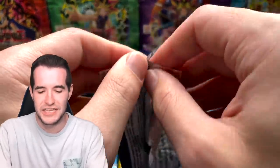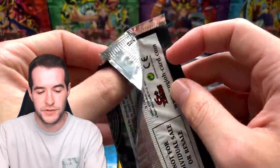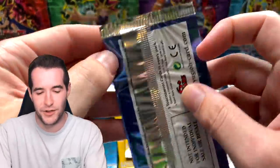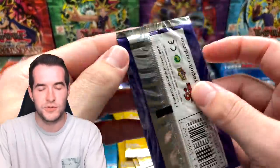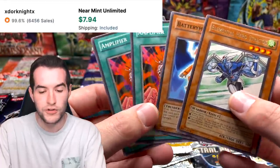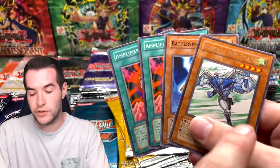Going into Turbo Pack Two: Anti-Spell Fragrance, Mausoleum, and My Body as a Shield. Then Necro Gardener, Alien Mother, and Beckoning Light. Let's try a Champion Pack Six — Elemental Hero Stratos as a rare! Wait — there are four cards in this pack. That's an error pack! One, two, three, four — that's four cards. We got a Double Amplifier too. Error pack guys — time to put 'error' in the title!